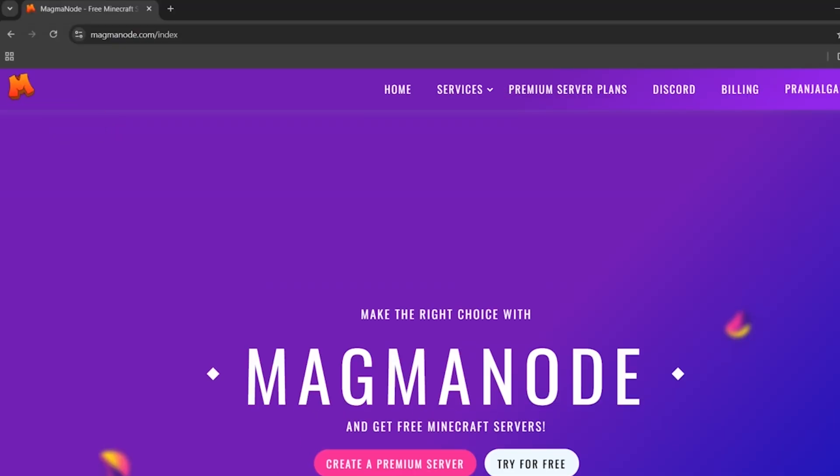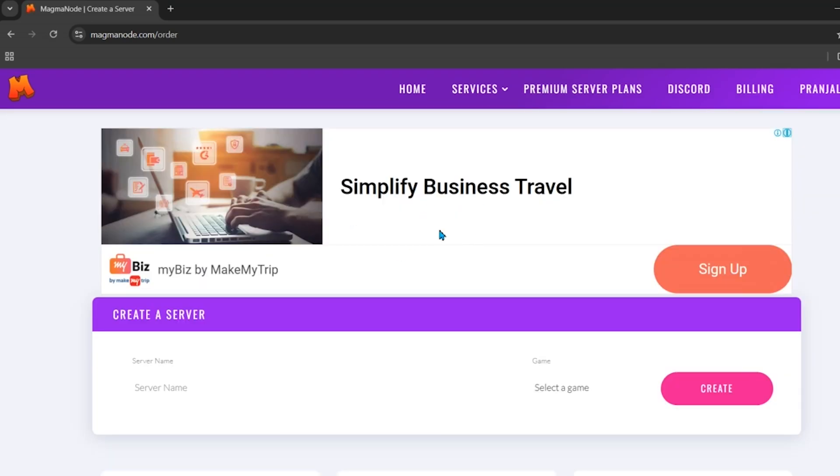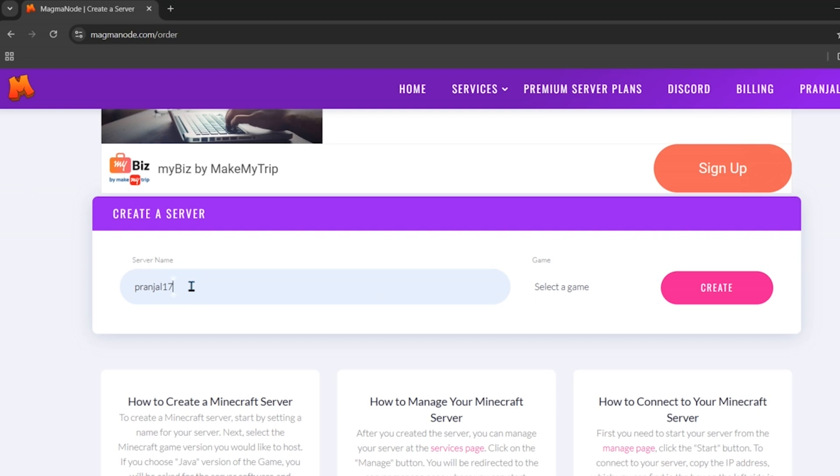After logging in, come back to the home page, scroll down, and click on 'Try for Free.' You will see an interface where you need to enter the name of your server, and then select the game for your server.